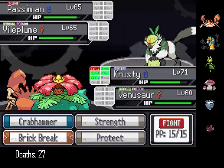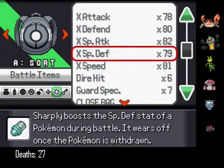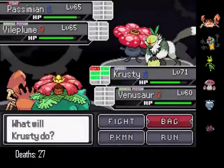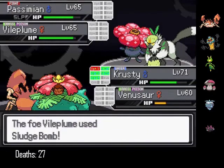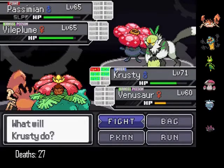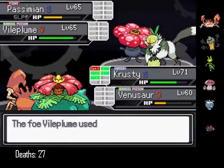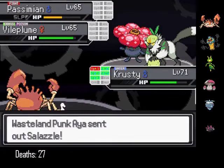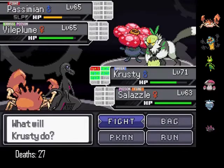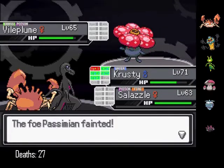I think I should Brick Break and let Venusaur actually do something. Actually I'm going to X Special Defense again because that thing's going to use Petal Dance. So what do I need? I need another X Speed and two more X Attacks, okay. I'm surprised the Vileplume isn't attacking me — that's very weird. Well the Vileplume's dead now. I'll set up an X Attack. Why is it asleep? Oh my gosh, Aya.